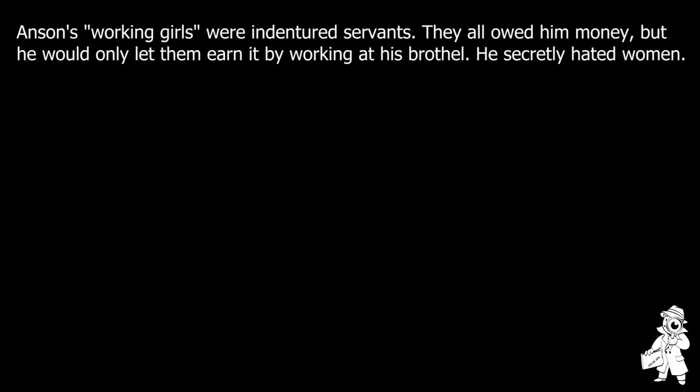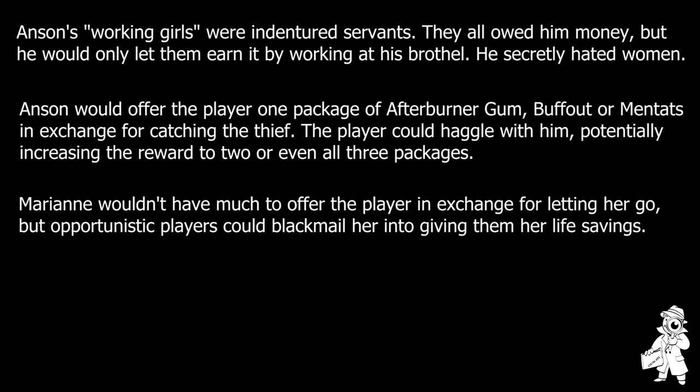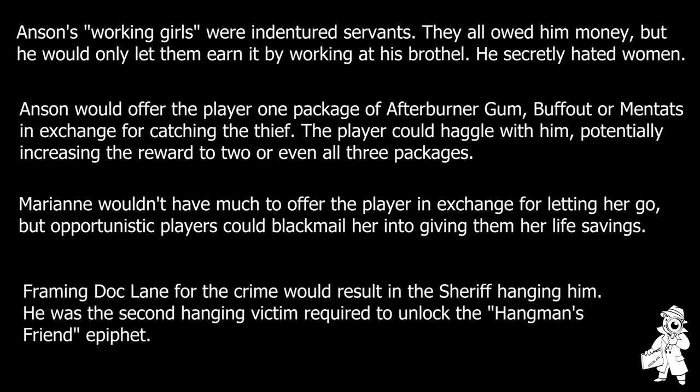The player could also take on a minor quest offered by the local saloon owner, Anson. Aside from running the saloon and brothel, Anson also sold drugs, and he was convinced that someone was stealing from his stash. He would hire the player to find out who was behind it. The easiest method would be to stay in the saloon overnight, giving the player the chance to catch Marianne, one of Anson's working girls, in the act. She would flee after being caught, but if the player confronted her, she would explain that she was stealing drugs and selling them to passing caravans to buy her freedom. The player would have to decide: if they told Anson the truth, Marianne would essentially be doomed to work as his slave for the rest of her life. The player could also use the deception skill to blame a fictional thief, or falsely accuse Doc Lane, which would result in the unfortunate man being hung for the supposed crime.